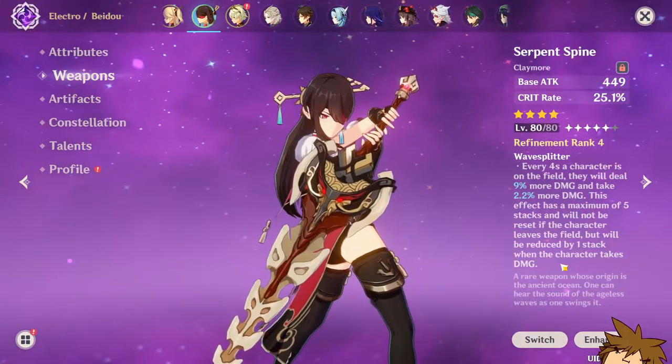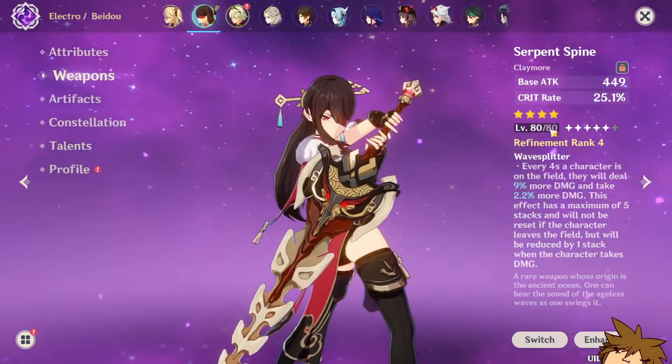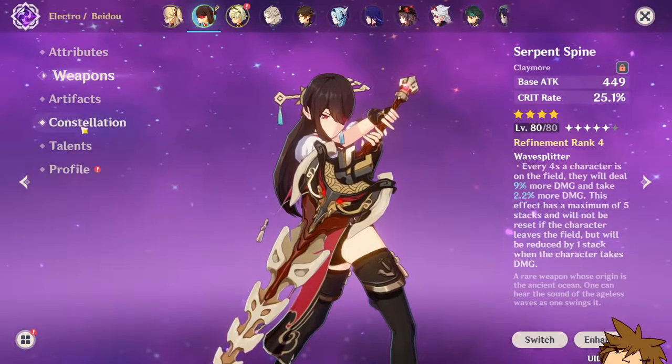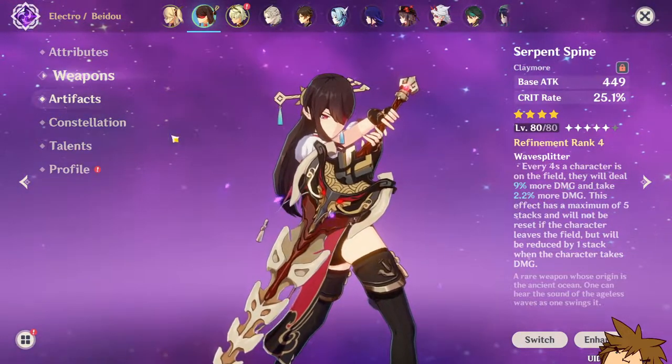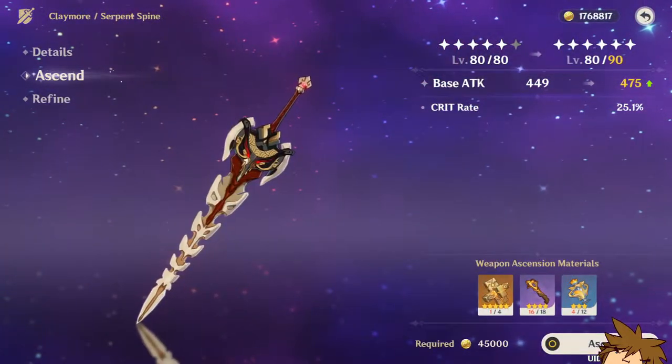These are the stats of all my pieces. I'm running the Serpent Spine on her, which I think will be really big for a character like Beidou. It's only level 80 out of 80, not the full 90, but it'll do just as well for now. Getting it to 90 would give a bit more crit rate, which would be pretty nice.